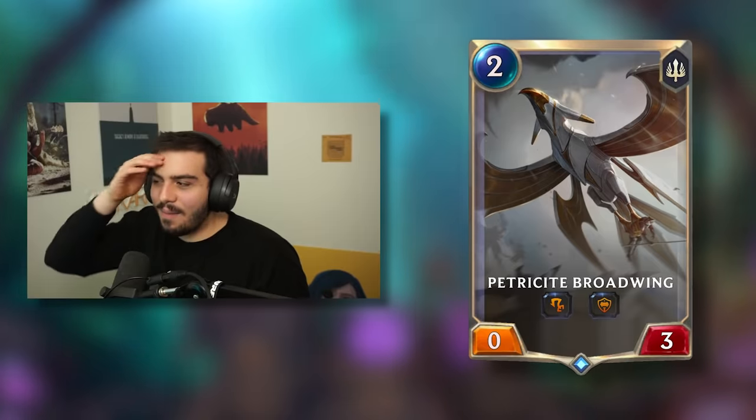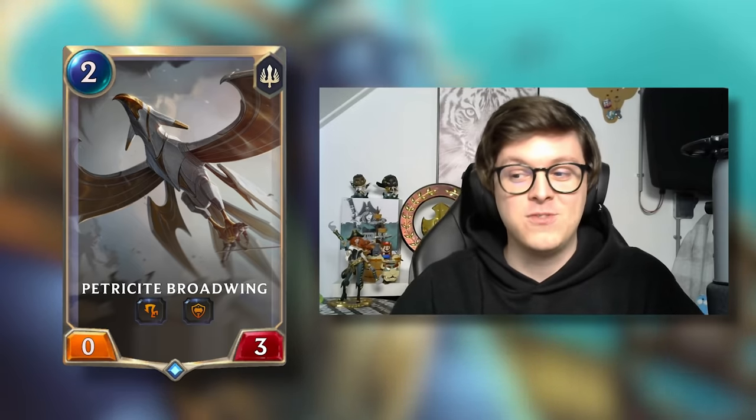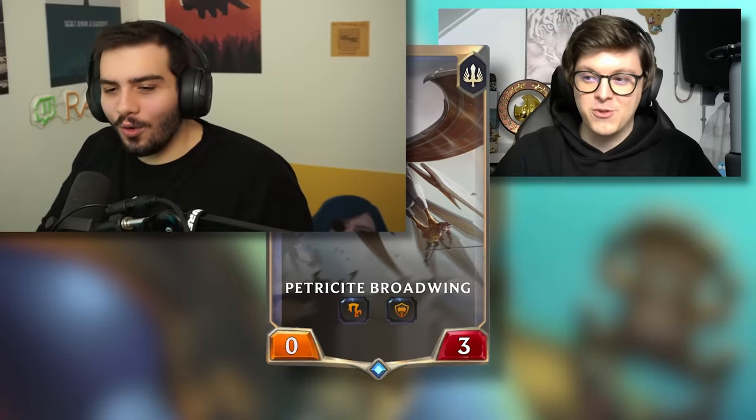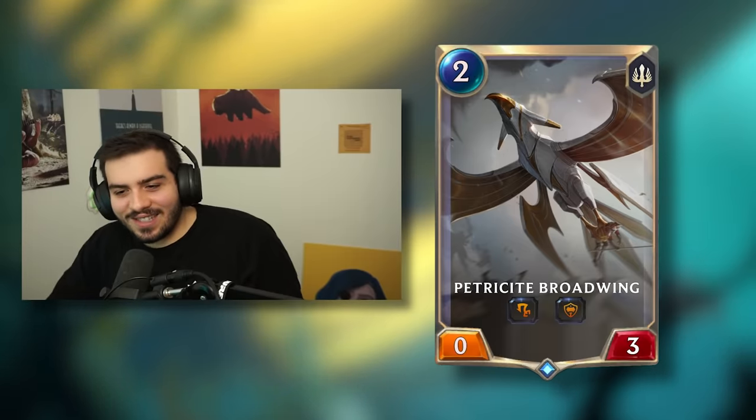What are the two mechanics? If I remember correctly, the hook one is like you get to pick who defends. Yeah, and the other one is new. It's called Formidable. What that means is this unit strikes with its health. So that also means if this unit takes two damage, it will be a 0-1. It only has one attack. So two mana 0-3.